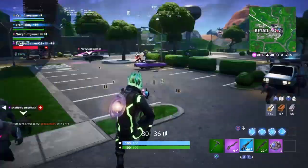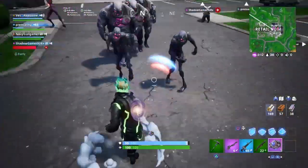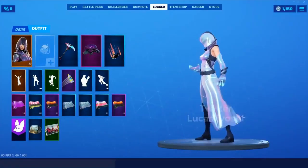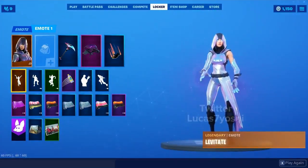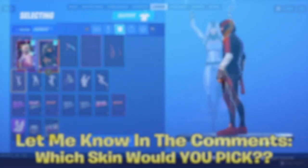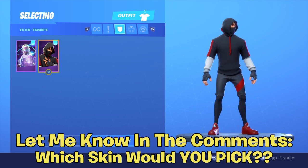Alright guys, first off I'm going to show you what the Glow skin looks like in the locker, and then I'm going to show you actual gameplay. As you guys can see on screen right now, here's what it looks like as well as the built-in emote. Now that you've got a feel for it, let me know down below in the comments — if you could have only one skin, the Glow skin or the Iconic skin, which one would you have? I would love to know your thoughts.